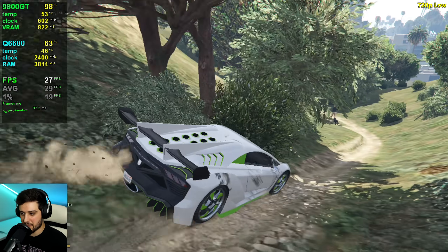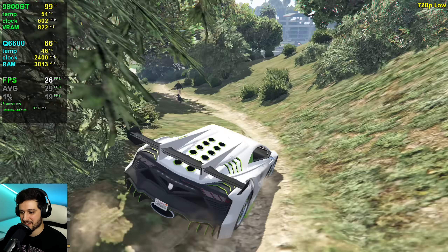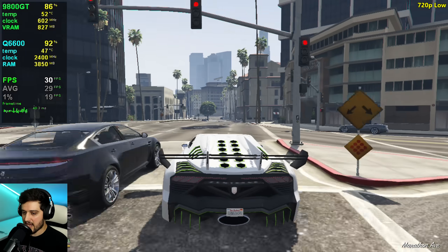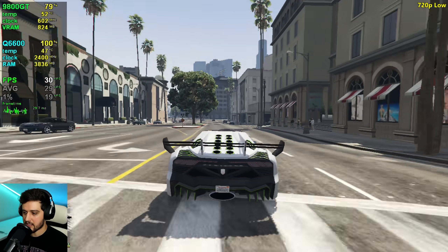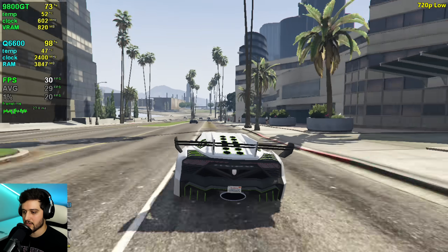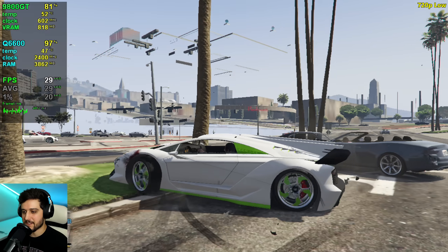Sometimes the GPU does max out and it drops to like the mid-20s, lower 20s. It's right around 30 FPS — locked at 30 most of the time unless you go into bushes. Oh, things still disappear. What about 800 by 600 then? I can play the game like this. Yes, there are visual bugs and everything else, but it's not the end of the world.